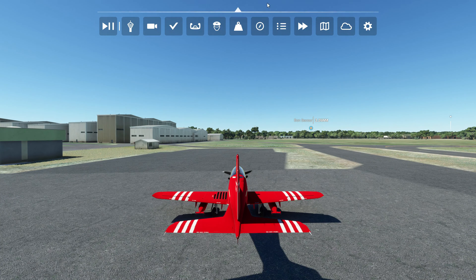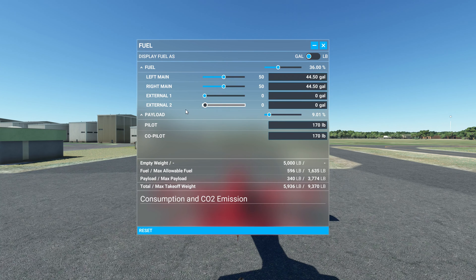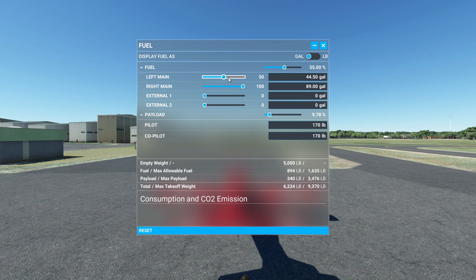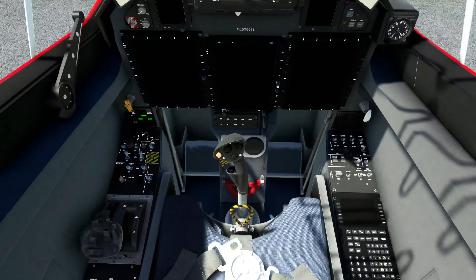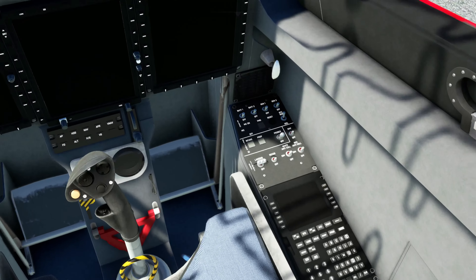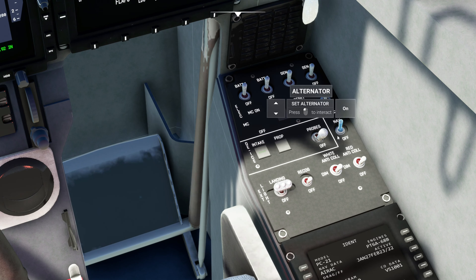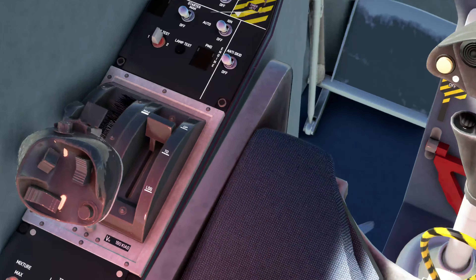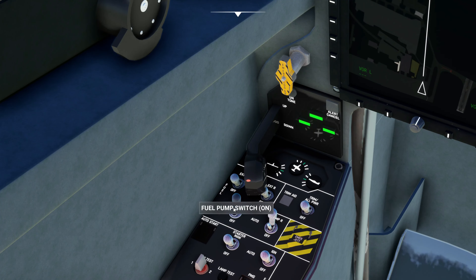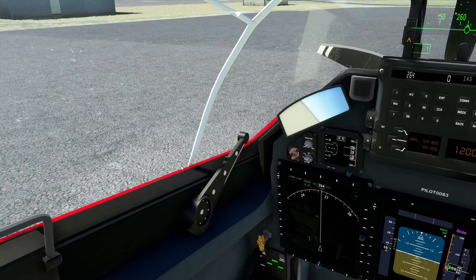First let's remove these external field tanks, because I don't like the way those look. The plane is real easy to start, let me show y'all how we do this. Okay, those are on — go on and off. Let's fix this there.